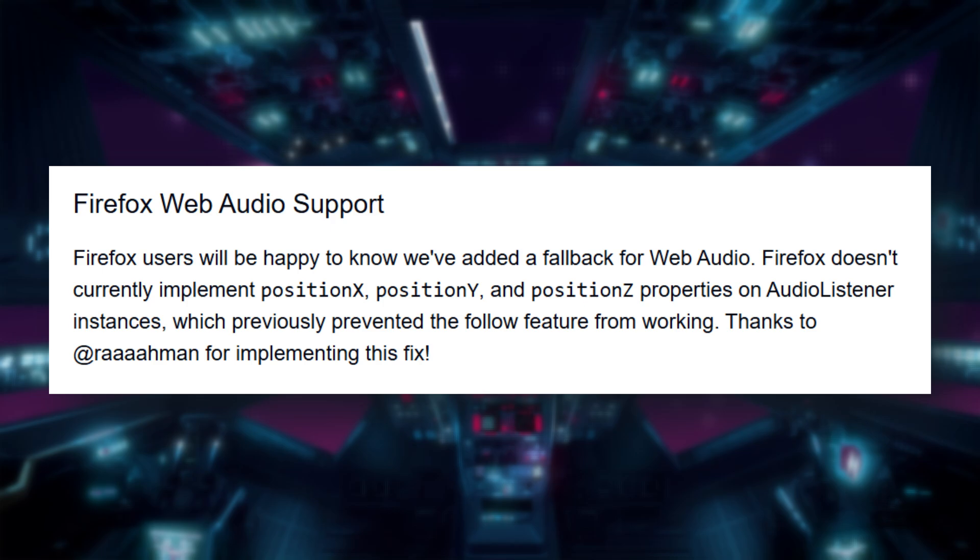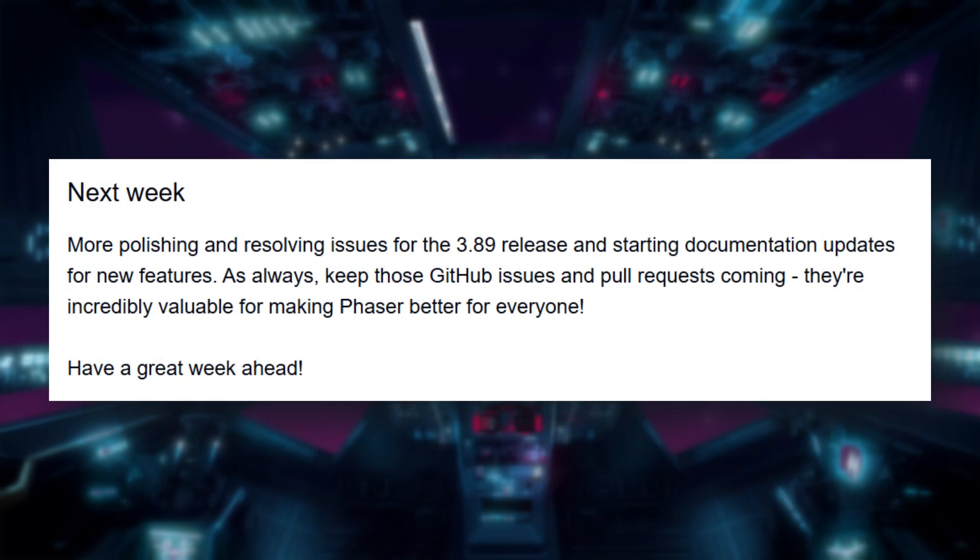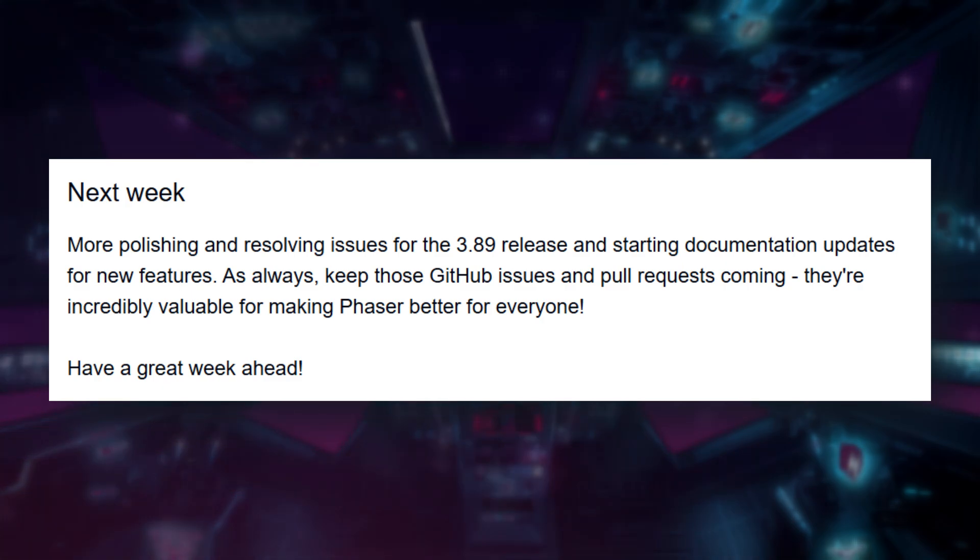There's been a ton of bug fixes — particle emitters, animation timing, physics collisions, text direction issues, and more. Next up for Zeke: polishing 3.89 and updating the docs.